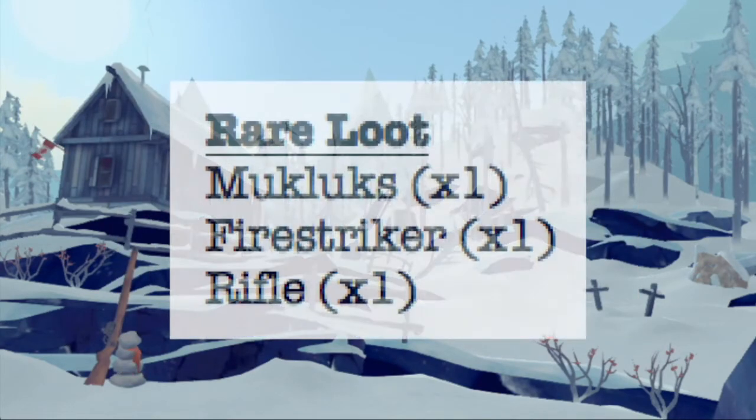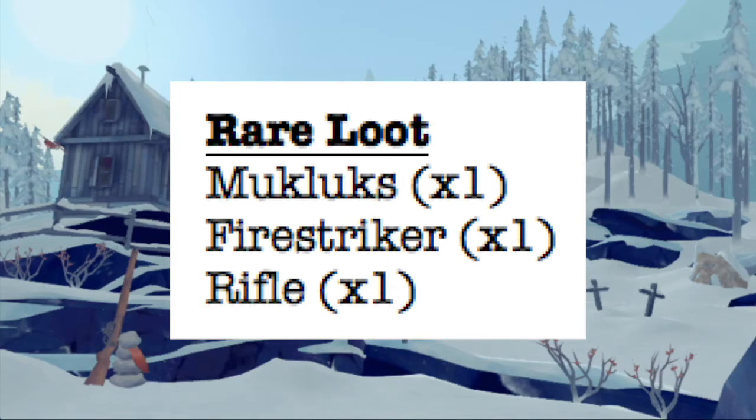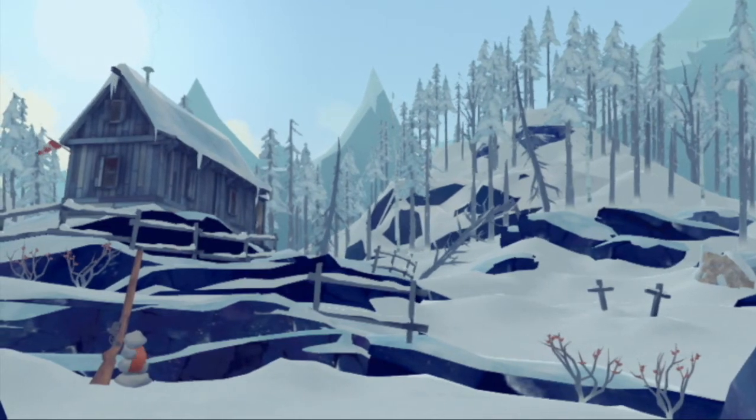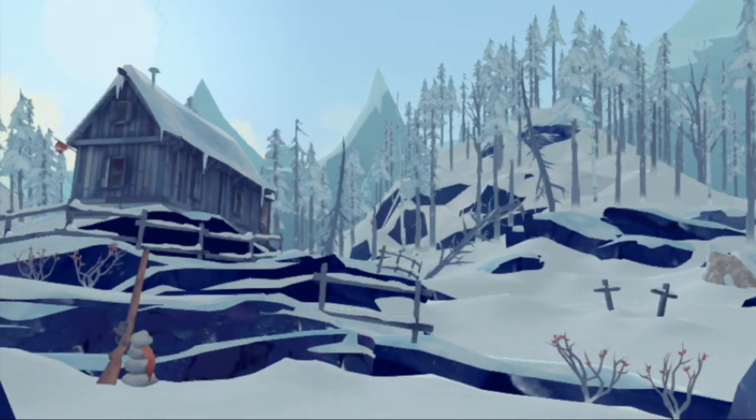Rare loot does spawn here. Specifically, the rifle is the most common one that everybody comes for. I have found firestrikers, usually in the metal containers, as well as the incredibly rare spawning of the well-received muckluck. I'm not a big fan of the muckluck myself — I happen to go all the way to ski boots, but I'll use insulated boots if I need something lighter. The muckluck is a superior version of the insulated boot with increased sprint speed, though I prefer armor and anything that increases defense against wolf attacks.